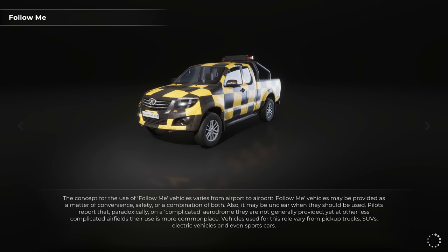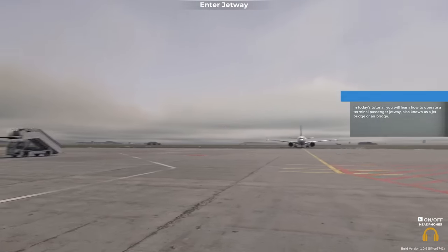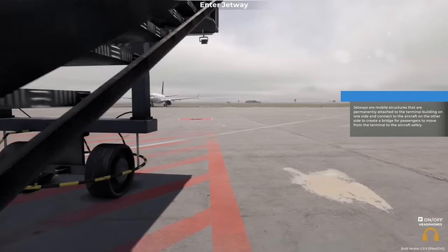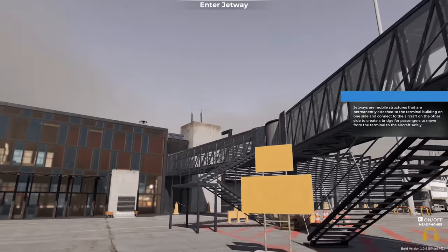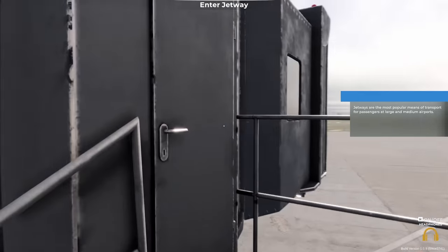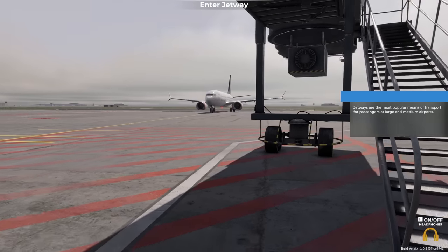Starting with the jetway — if you've been on a plane you'll probably have used a jetway at bigger airports. The jetway is basically not the stairs; it's this structure. In today's tutorial you'll learn how to operate a terminal passenger jetway, also known as a jet bridge or air bridge. Jetways are permanently attached to the terminal building on one side and connect to the aircraft on the other side to create a bridge for passengers to move safely. Jetways are the most popular means of transport for passengers at large and medium airports.